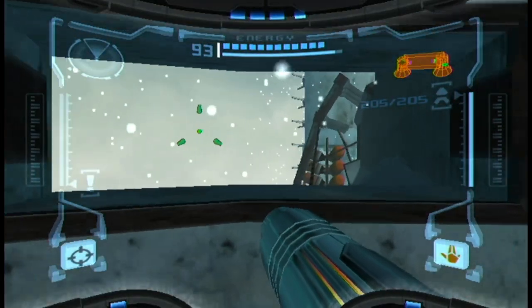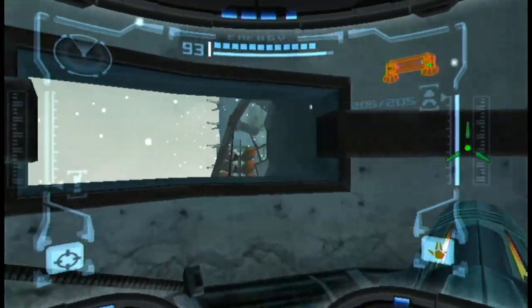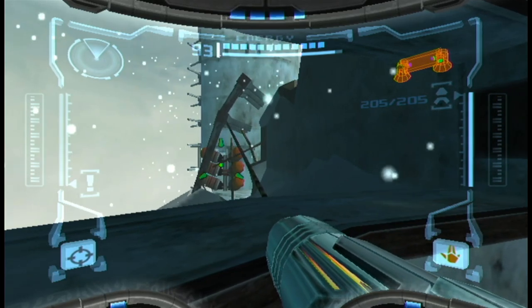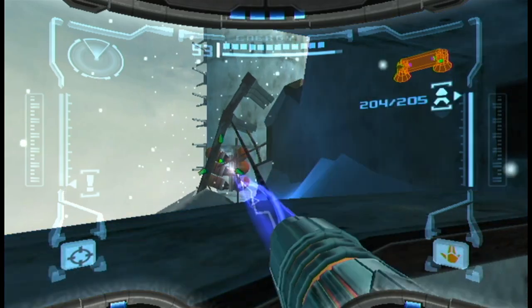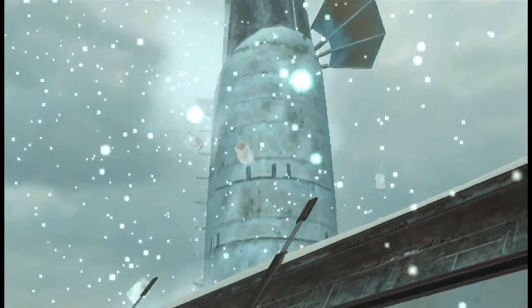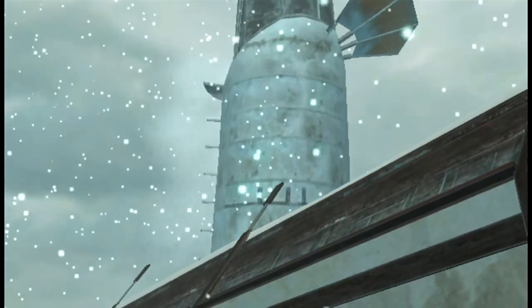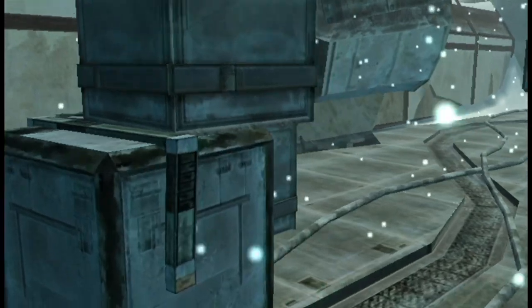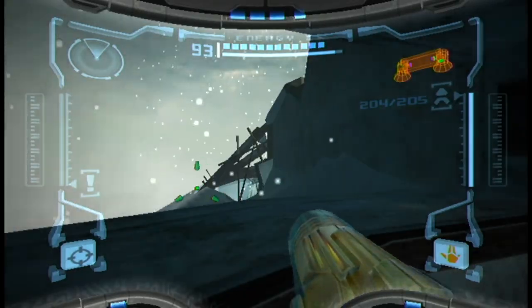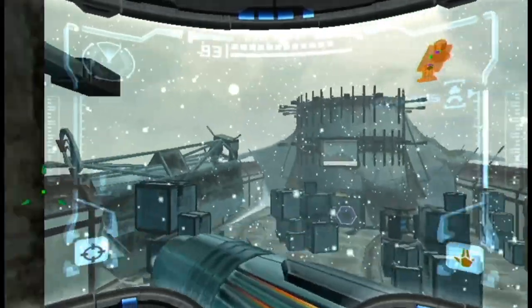And we can actually melt the ice right here — there's supposed to be ice right here but I melted it by hitting it. And then there's actually some tanks right here that we can shoot with a missile, and we actually open up a hole on the side in doing so.